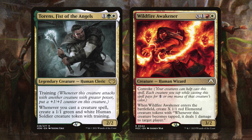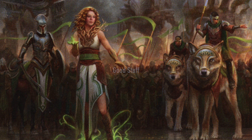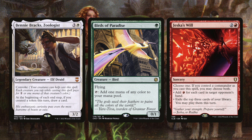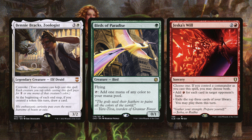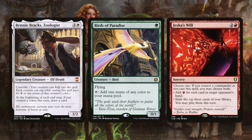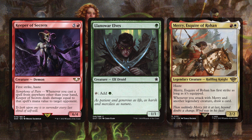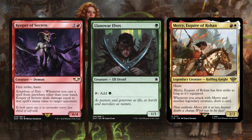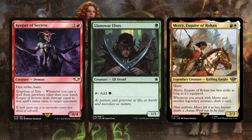Last but not least we have the good stuff category — great cards that maybe don't fit the main synergy but help overall. Benny Brox has Convoke and at the beginning of each end step, if you created a token this turn, draw a card. Birds of Paradise is a single green mana to help mana-fix, a card I put in almost every deck. Jeska's Will costs three mana — if opponents have a bunch of cards in hand you can get a ton of mana, look at the top three cards of your library and play them, and if our commander is out we get to do both. Keeper of Secrets has first strike, haste, and Symphony of Pain — whenever you cast a spell from anywhere other than your hand, it deals damage equal to that spell's mana value to a target opponent.